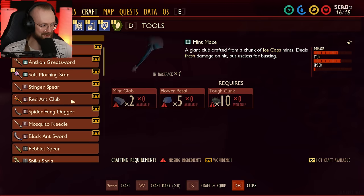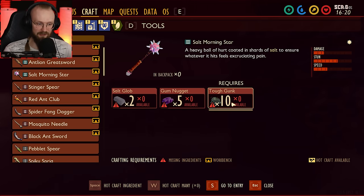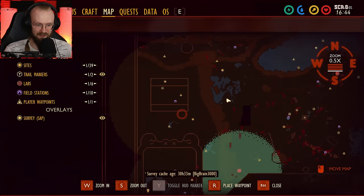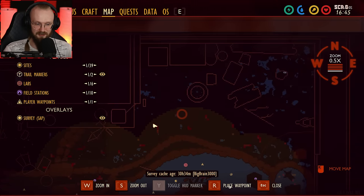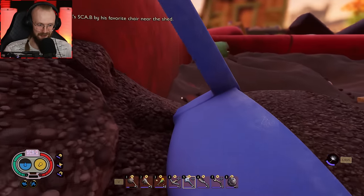Let's go to the crafting recipes. To craft this level 3 Salt Morningstar weapon, we need to get 10 tough gunk — which we have zero of — plus we need 5 gum nuggets. So I'll start keeping my eye on that gum. Once we get to the upper yard, I think that's where we're going to get a bunch of tough gunk. Soon we'll be able to get that Salt Morningstar weapon.